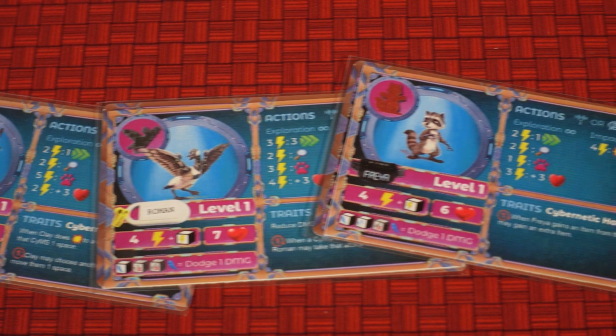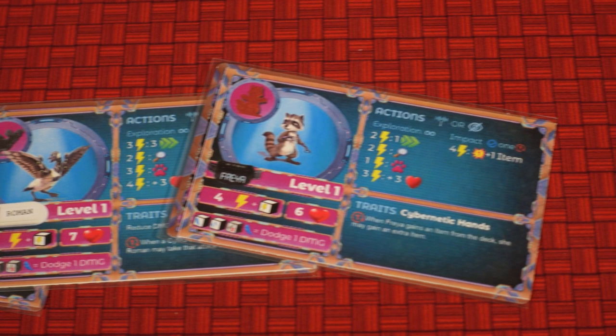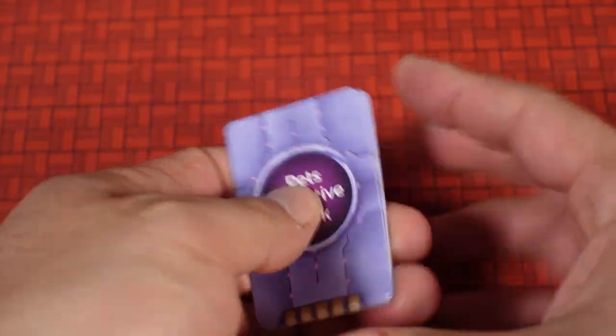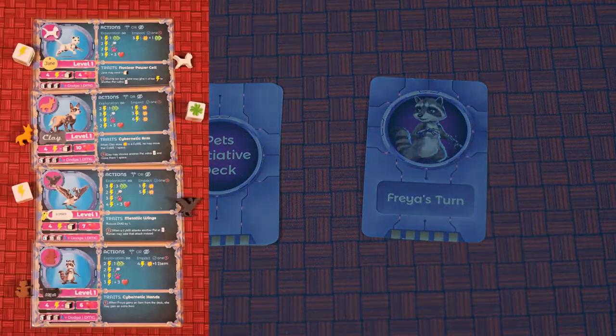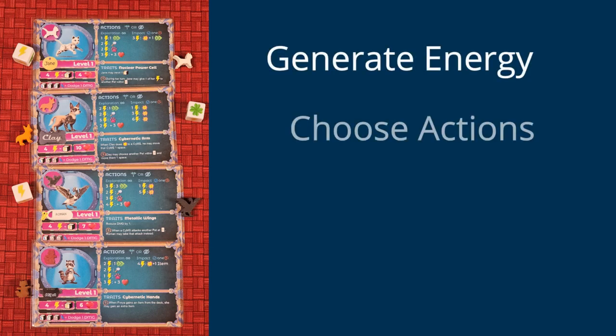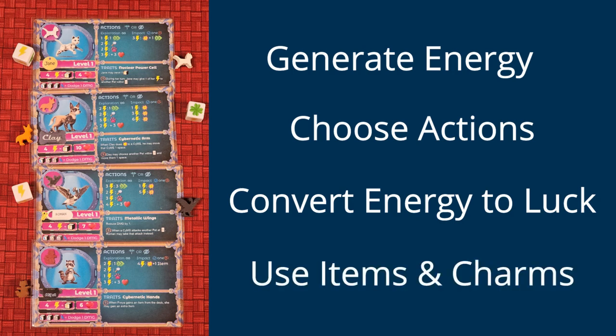For this preview, we're only going to be showing content from the tutorial and first chapter, so we don't spoil any of the story for you. Turn order is determined by the Pet Initiative deck. It's shuffled at the end of each round and determines the turn order for each pet. On each pet's turn, you will generate energy, choose actions, convert energy to luck, and use any items or charms.